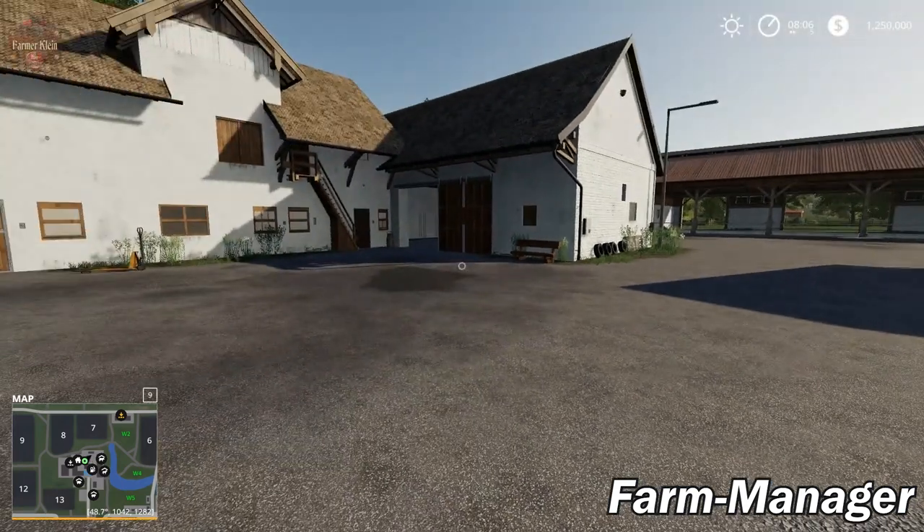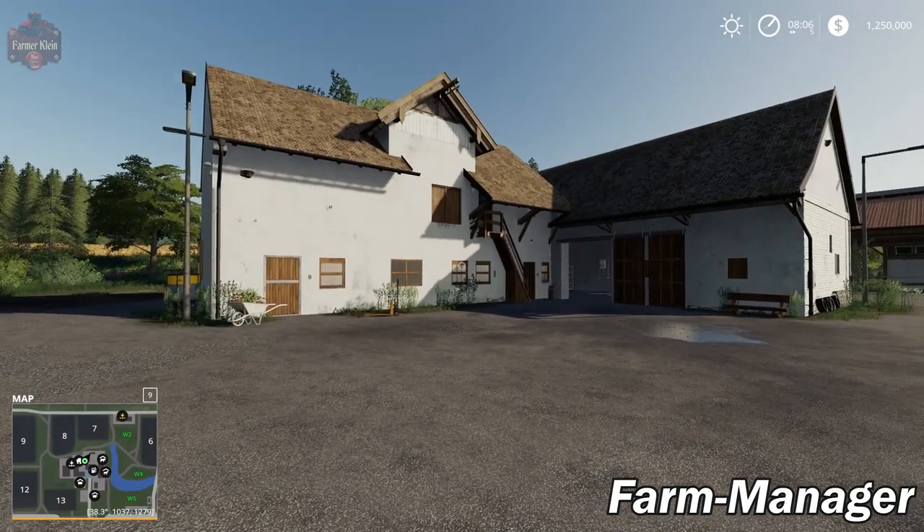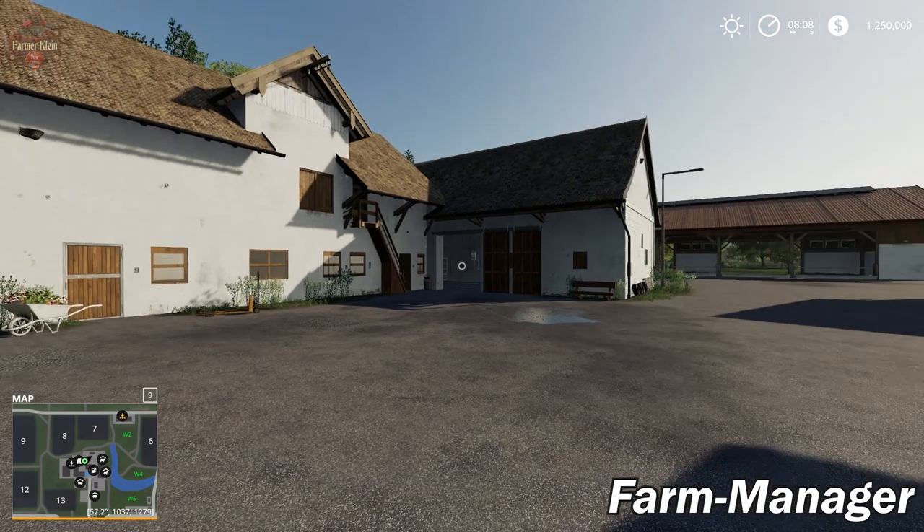So what I'm going to do now is boot up Kleinstenhof — the other version of the map — and show you what that looks like in both New Farmer mode and Farm Manager mode. Then that's where we'll actually do the map tour. Be right back.